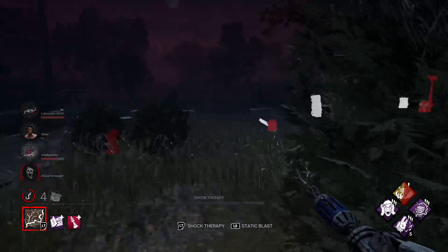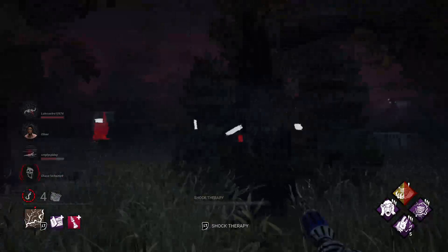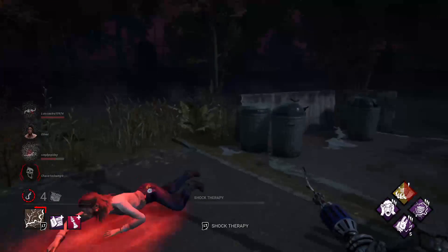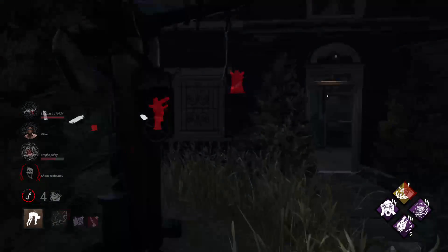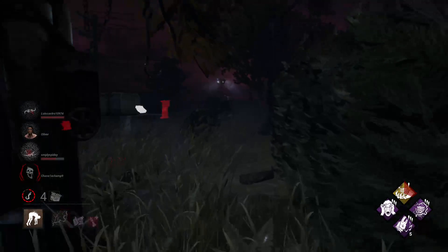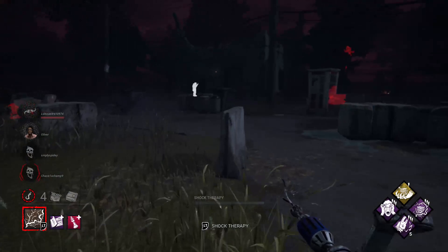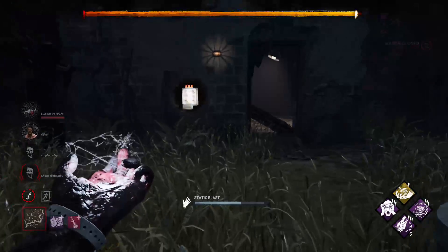Alright, where's your friend? I hope he's around here. I'm going to go down here in the middle. Let's just hook him - I don't want to waste a lot of time. He's probably in the school. Hatch is in the killer shack. Oh my God - good, I got hatch. He's just wasting my time right now.